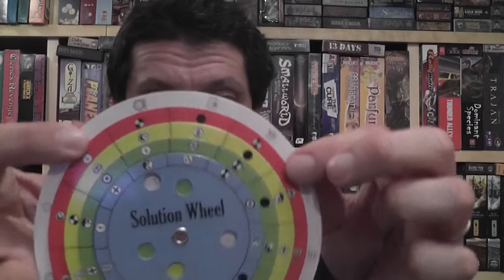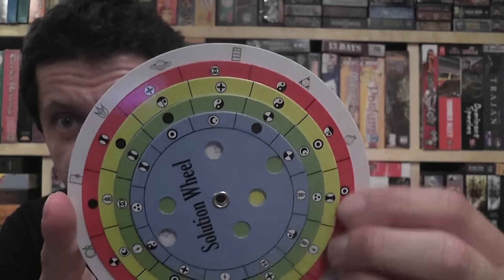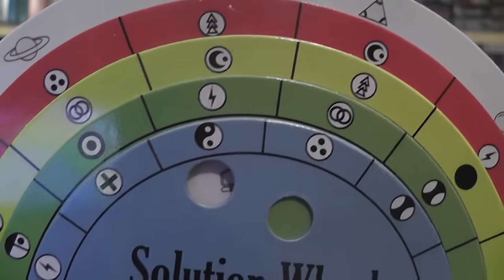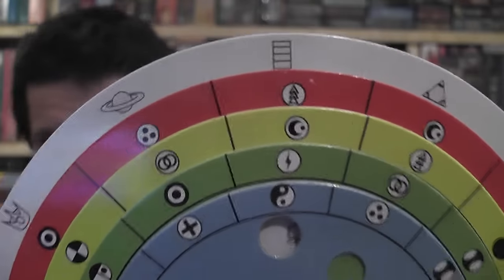The solution wheel: you look at the symbol on the outer circle of the wheel corresponding to the puzzle you are trying to solve. Then you turn the inner wheels until under that symbol you have, for each wheel, the symbol you think corresponds to the solution. For example, in this puzzle here, I think the red symbol is associated with this Christmas tree shape. And in that puzzle there, yellow is associated with the moon, green with the lightning bolt, and tau is associated with blue.